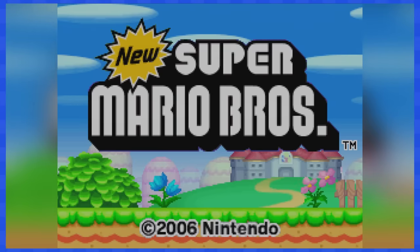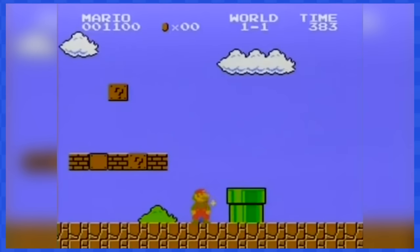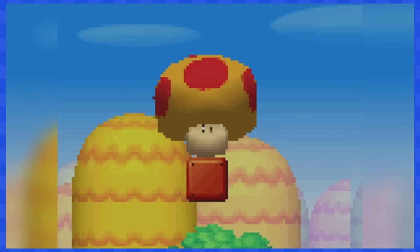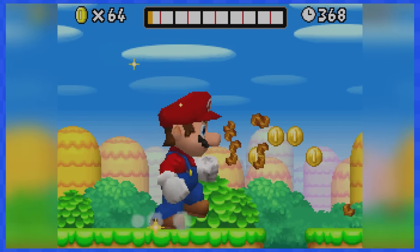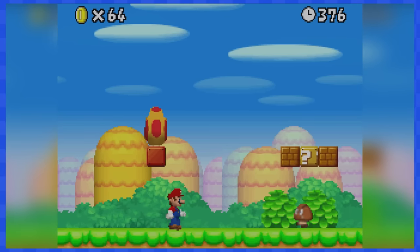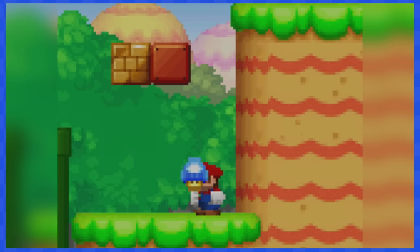New Super Mario Bros DS was a breath of fresh air when it came out back in 2006, and in pretty much all of the ads and TV promos, the Mega Mushroom was shown all the time. But you know what they say? Size doesn't matter. Which is why today we are going to stay as far as we can from the Mega Mushroom and instead rely on the Mini Mushroom.